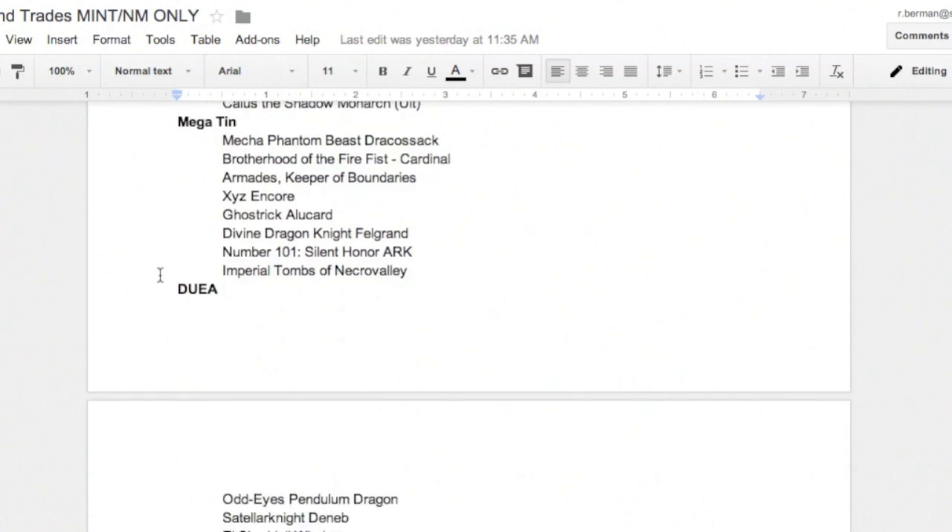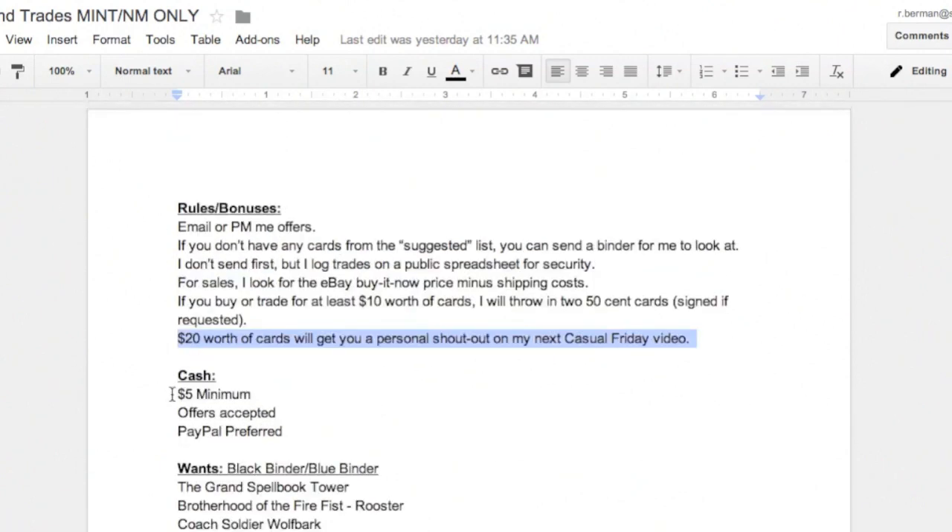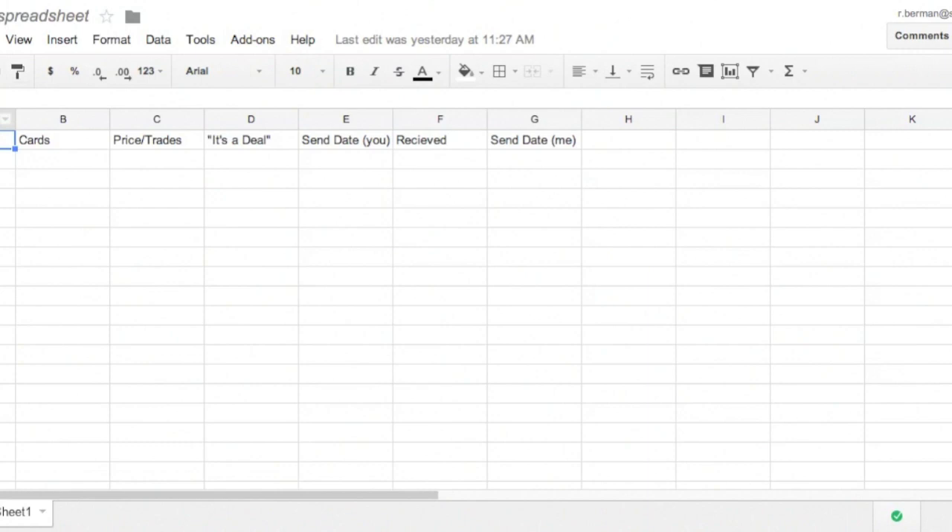The rules that I have are pretty simple. The first one is that if you're going to be buying, I would like it to be more than $5 worth of stuff just because shipping costs money — it generally is not worth it if I cannot get more than $5 worth of stuff because I end up paying more for shipping than I'm actually getting out of it. The other rule for paying is that I prefer PayPal and when we work out our deal, I will let you know the logistics of how we're going to do that. The last rule is that I do not send first. I actually have a fairly advanced system for making sure that people's trades are secure, and that people don't worry that I am going to scam them.